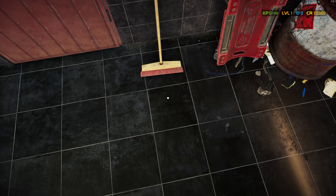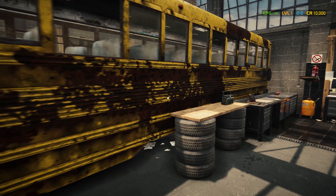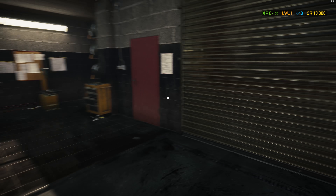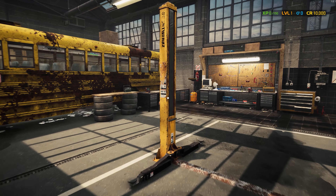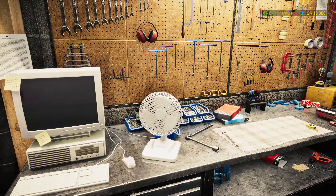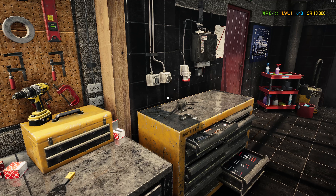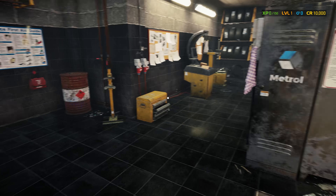Look at this. For anyone with OCD, this is taunting you. Look how clean — there's no excuse, you have a broom. What the hell happened here? Is this like a Chernobyl school bus? I keep wanting to jump, but this isn't an action-adventure game, is it? Can I sell fuel? So we're level 1 and we have 10,000 credits. This is fun. I have no idea, but we have a fan so we can stay cool, and we have some tools. Lots of tools. And some clamps. Can't go in the toilet — that would be too realistic. Under construction.